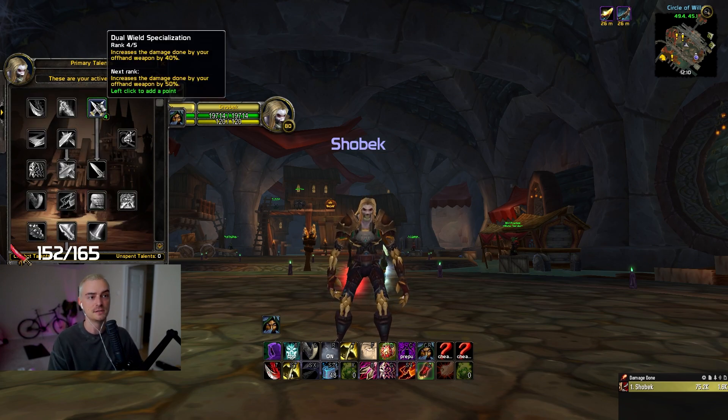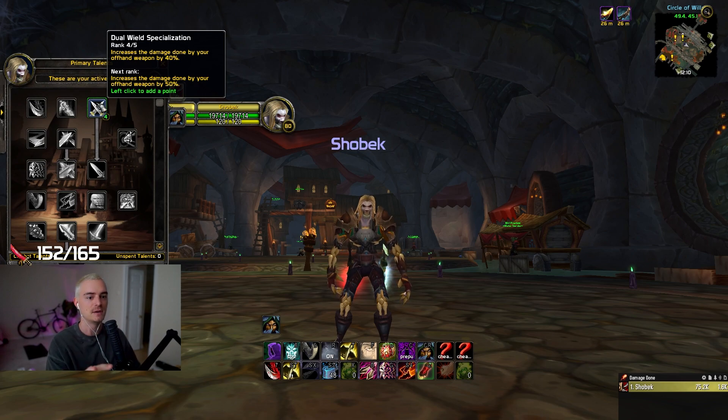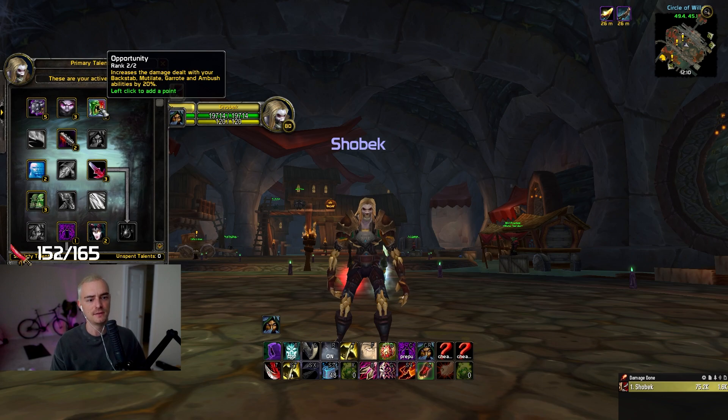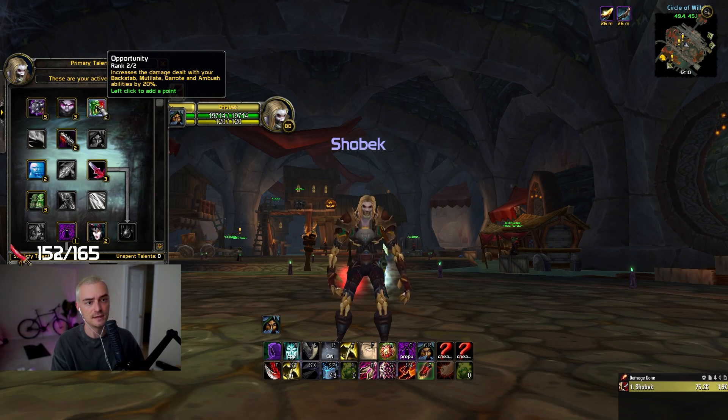Next is the dual wielding specialization — just go 4 out of 5. This increases your damage. We'll talk about the reason in the subtlety tree because there isn't really anything else to go and this is a good damage buff. Next is Opportunity in the subtlety tree, which increases the damage to mutilate — really good to have.